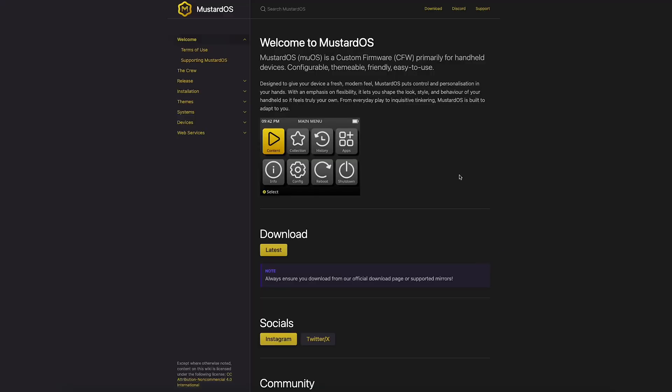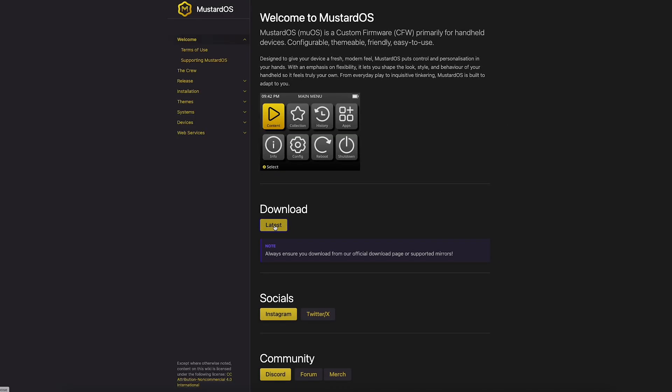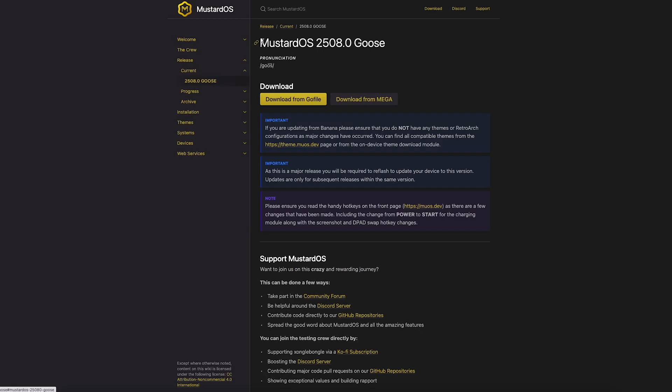I popped over to MuOS.dev, and the first thing we'll do is head over to Download and Latest, which will take us to the download page for MustardOS Goose. I've noticed them starting to refer to it as MustardOS a little more than MuOS, but if you hear one and are expecting the other, just know that they're basically synonymous at this point.